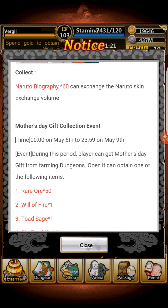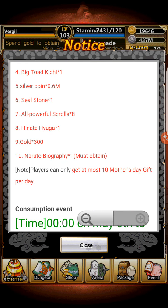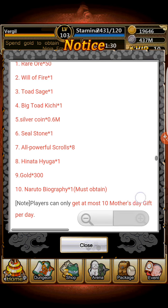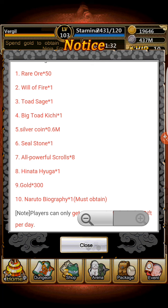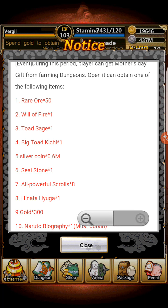As you can see, there's a Mother's Day collection event — gift collection. You can get up to technically 11 Mother's Day gifts. You can open them and have a chance to obtain Naruto biographies, Gold x300, All Powerful Scrolls x8, Rare Ore 50, Will of Fire x1, Toad's H x1, Big Toad Kichi x1, Silver Coin 0.6 million, and Seal Stone x1. The rewards aren't that good, but they're free.